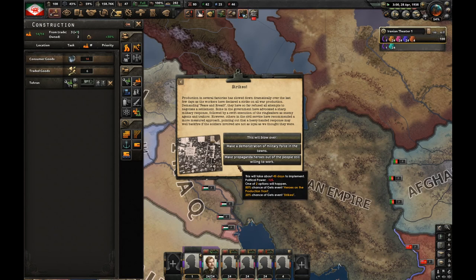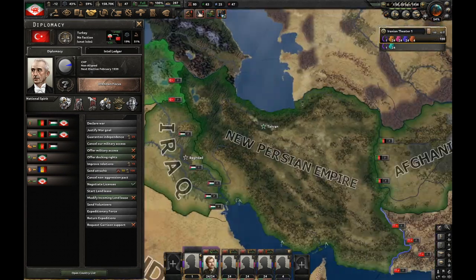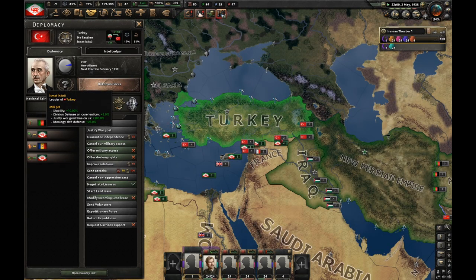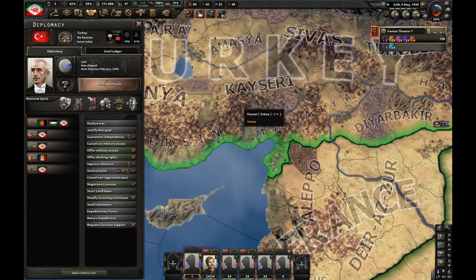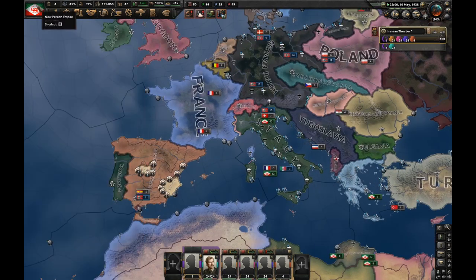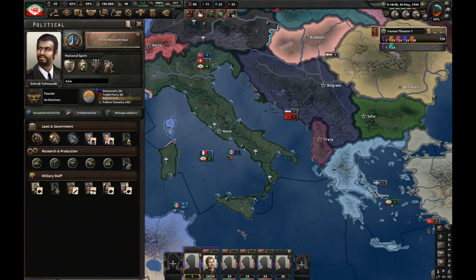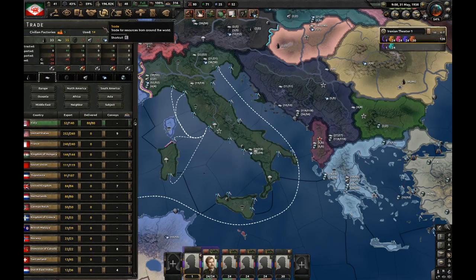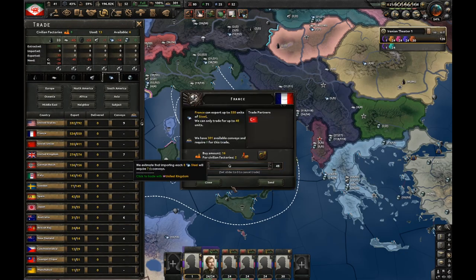Let's go for extensive conscription. There are strikes — let's go for the most expensive option because I've got tons of political power. Ismet is now leader of Turkey, which is going to be painful. Some developer, while making the Battle for Bosphorus DLC, decided to give this guy a justify war goal time of +200%, meaning you have to justify for 300 days while it takes only about 30 days for other countries — extremely broken. Let's research transport ships instead of artillery. We got the extra research slot — now I have 52 factories.